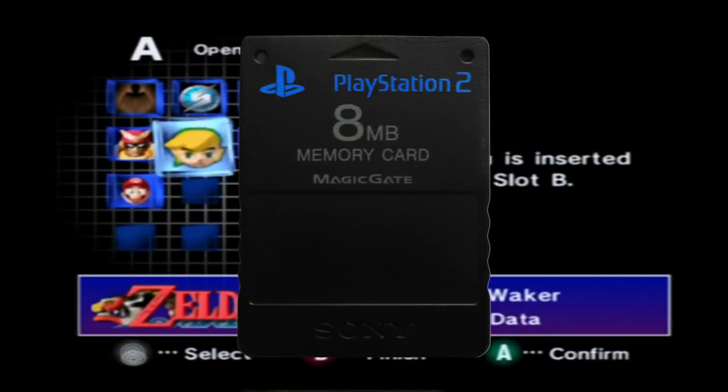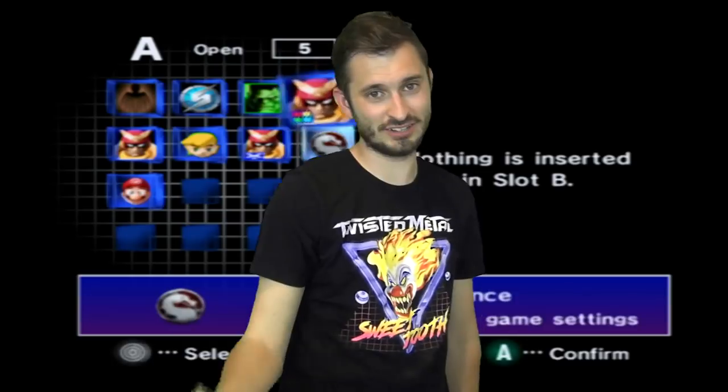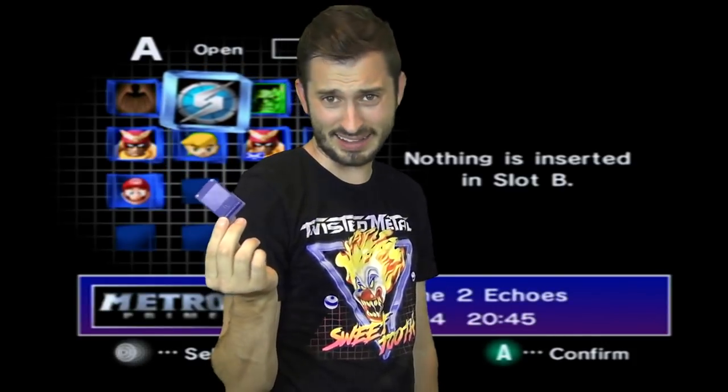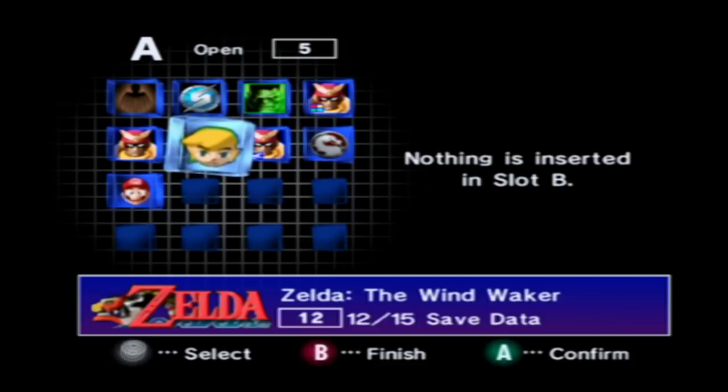Just for retrospect, the PlayStation 2 memory card only held 8 megabytes of data. 8 megabytes of data! That is a fraction of what we use today. Now, Nintendo used blocks. What's a block? Apparently, one block of GameCube data is roughly about 8 kilobytes.